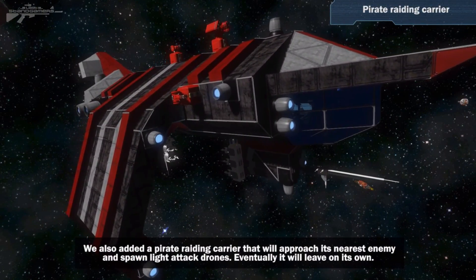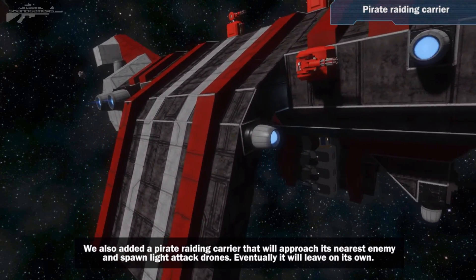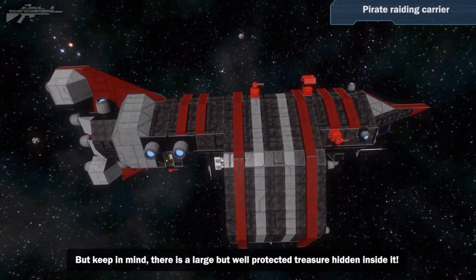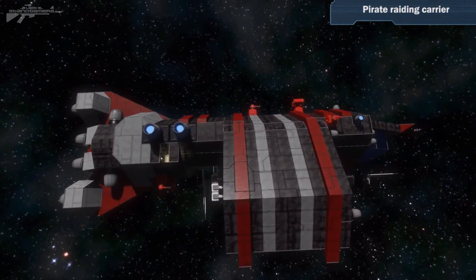Now, the next thing I want you to take a look at is this ship. This is the new drone carrier, and the idea of this ship is to carry drones to a location. And this is going to be a hostile pirate ship, so you're going to want to keep a lookout for this. It's going to go to a certain area, deploy some of its drones, and then it will leave. This thing is going to be very scary, and it will mess up your day.